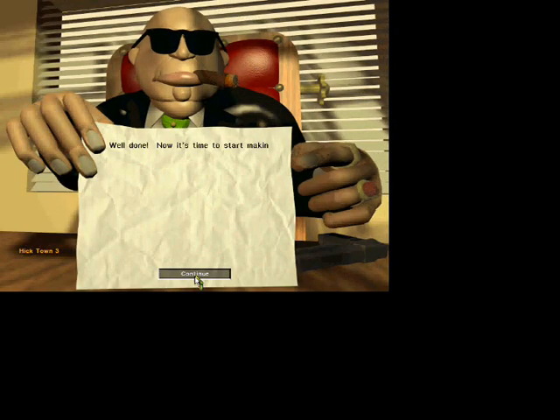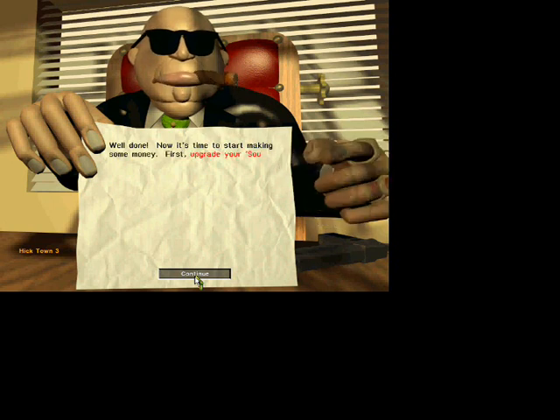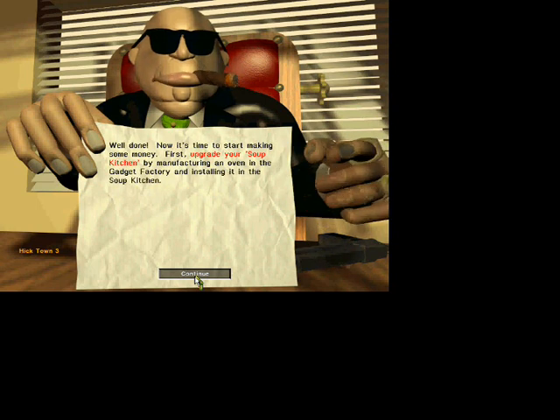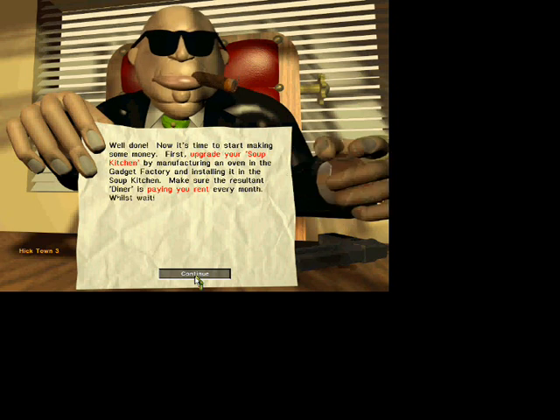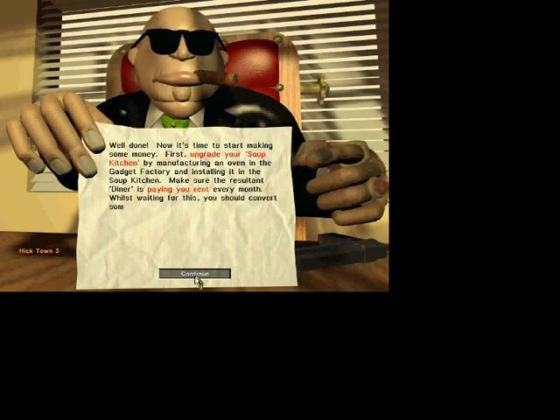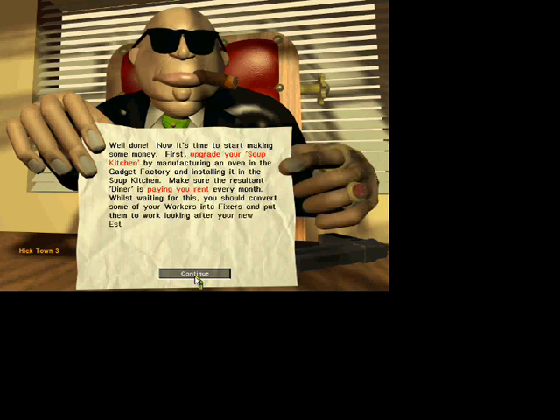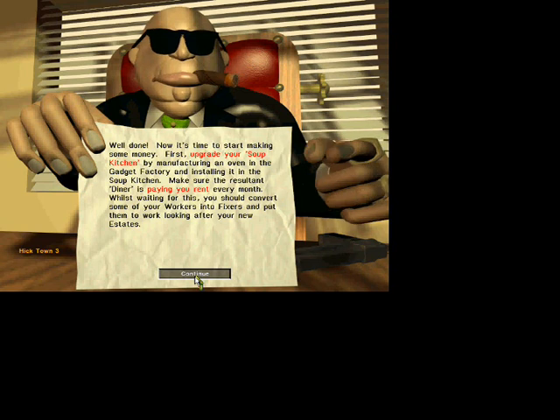So now it's time to start making some dough. You gotta make your soup kitchen the best in the neighborhood. We need to build a big oven in that gadget factory and then put it in the house. We gotta get at least a couple of months rent from the new diner. And while you're waiting, convert some of those workers into smart fixes so you can start looking after those new city blocks that you're gonna get.